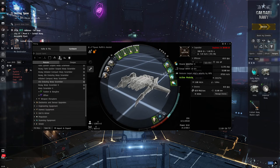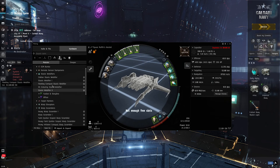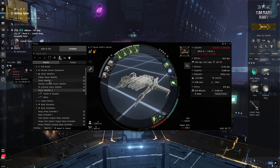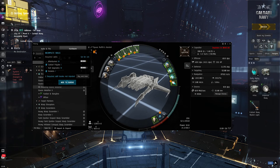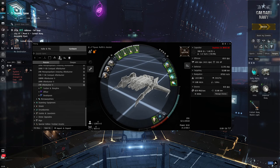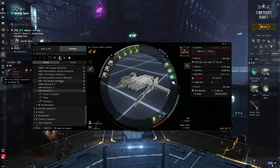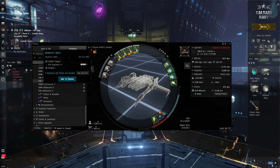Let's do the same with the webs. Right click, find type in browser — instead of a Webifier II, I'm going to put on an X5 Enduring. So I'm going to remove these, put on two of the X5s, and now my training time is down to five days, and I've still got a dual web rocket Kestrel so far. Let's look at the Afterburner. Right click, find type in browser — instead of the 1MN Afterburner II, I'll put on a YS-8 Compact. Remove that one, double click that, and we're at three days 11 hours with no error messages over my mid-slot.